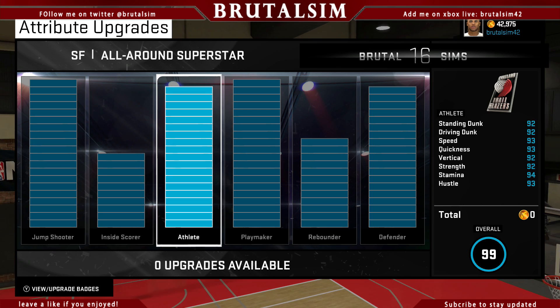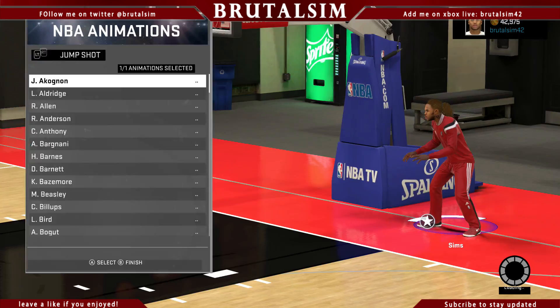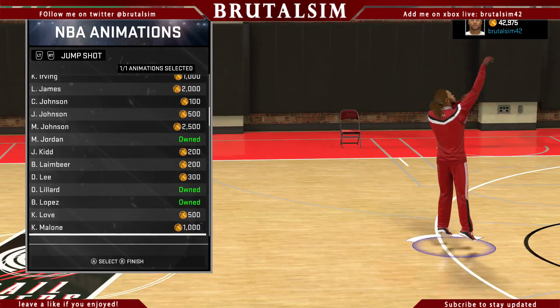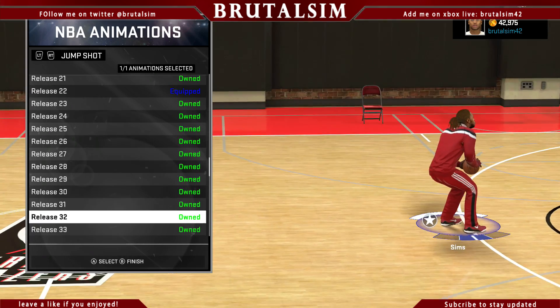So let me know if you all need any help creating a player man. He can shoot, he got handles, playmaking, and here's the jumper. Y'all keep asking me what jumper I use, right? So I change my jumper almost every day man.